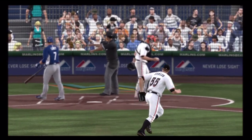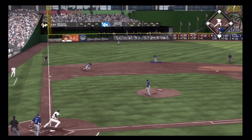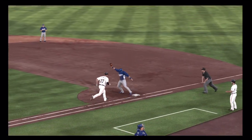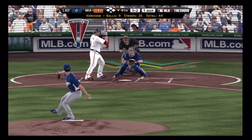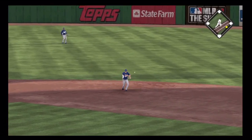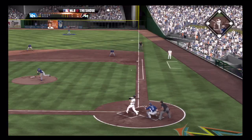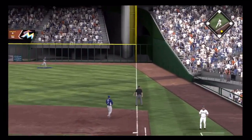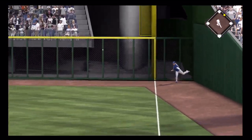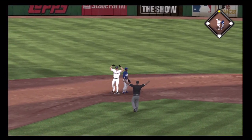This one runs in on him in the home half of the fourth. Now a ball hit hard on the ground towards short, and a leap over at first. Swing and a ball hit hard on the ground towards second — up with it is Ellis, throw on to first. And opposite field as he lines this down the line in right — that's a fair ball and it'll get down the line. Not in time, and he's in there with a double.